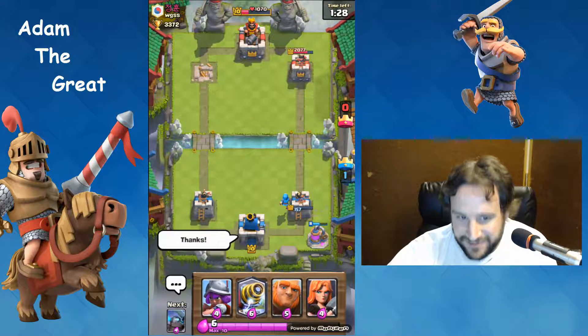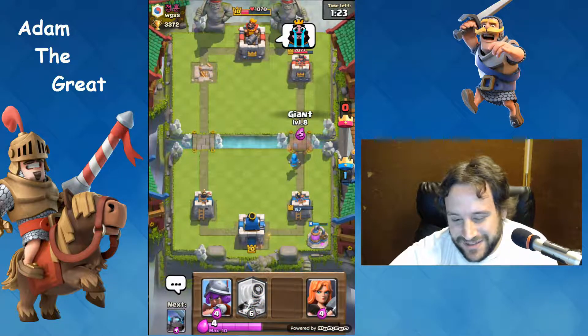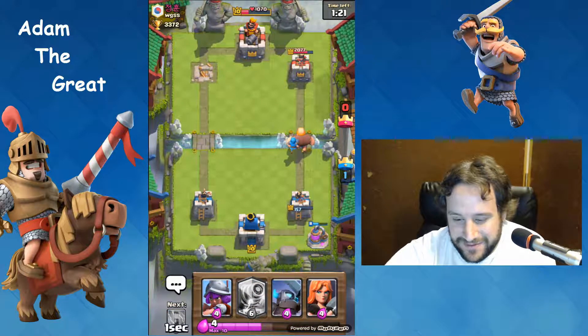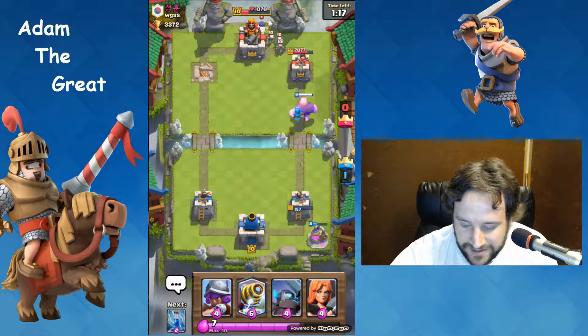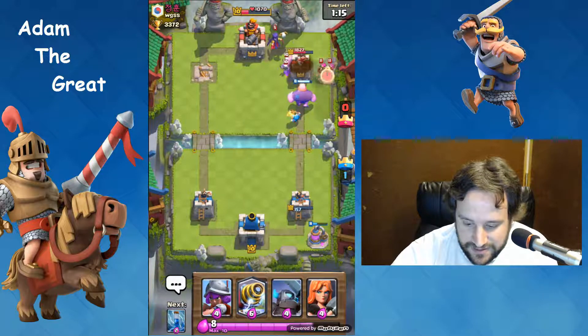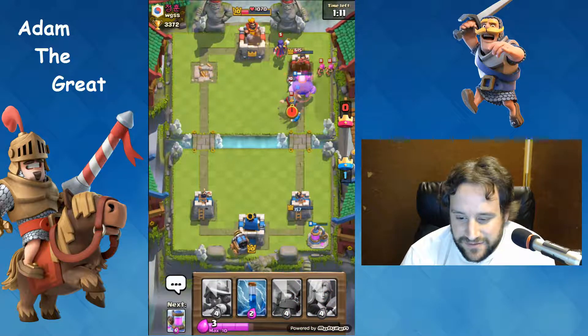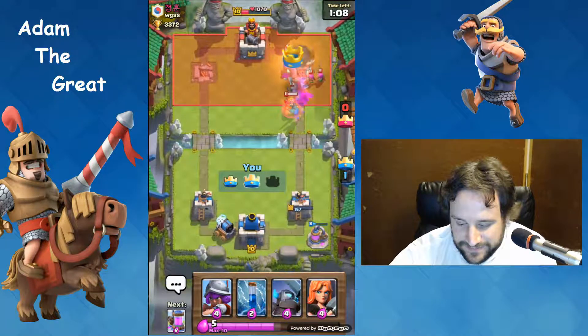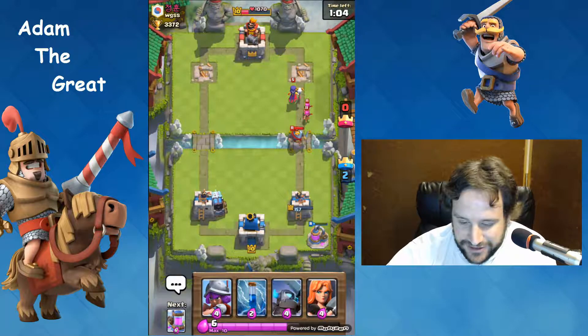Let's just keep baiting him. Let's keep some pressure on - put the giant down, we're waiting for Sparky. We got Sparky - we'll probably take out that tower here depending on what he puts down. All right, start going the other lane so he's gonna have to start defending there. Bam! Good job buddy.